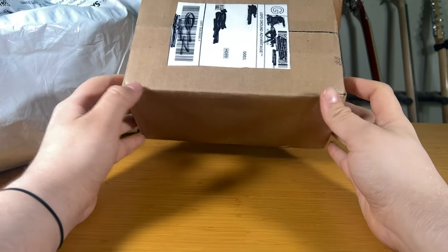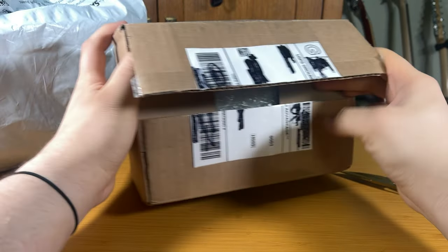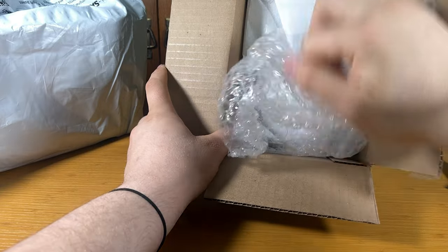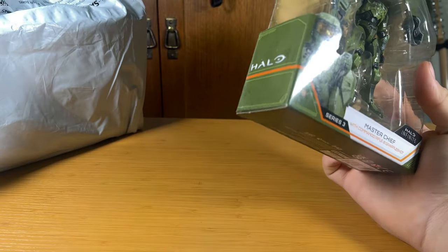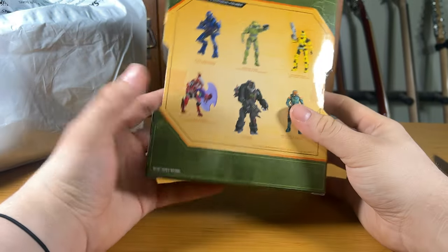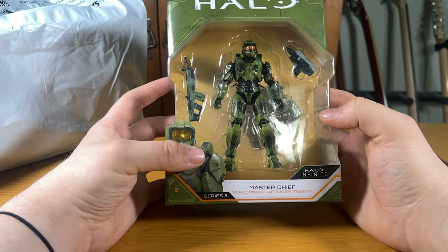Next I guess we'll do this before we get to the Amazon one. This isn't Mega Constructs, but it is Halo related. I'm just throwing it in here to kind of help add a little more to the video. Now this thing was packaged very nicely — this guy's getting a good eBay rating for sure. It's the World of Halo Series 3 Master Chief. They shipped it so well, it's like perfect condition pretty much. I got a really good deal on this — I think I only paid like 10 bucks. Really cool of them to go out of their way to make sure it got here safely, unlike the other two.